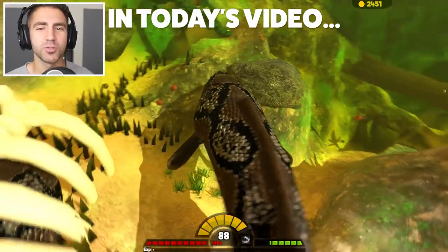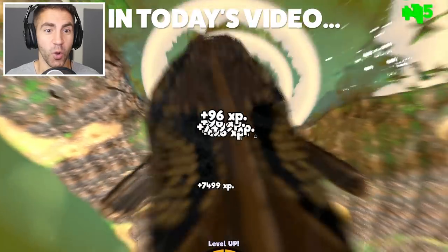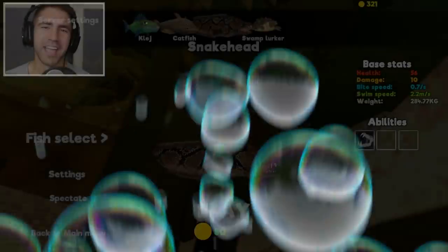Dude, look at the swamp lurker. Let's do something nice for him — let's bring him some food. Is there something in my teeth? We're doing a snake headstand. Hey, what's up guys?